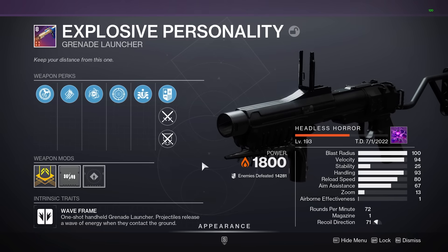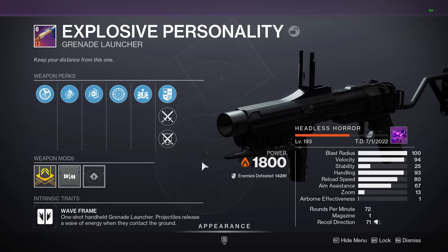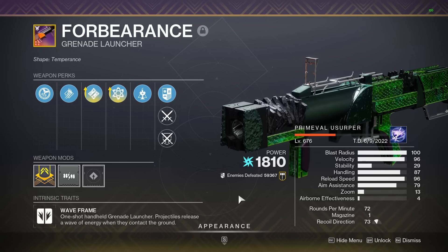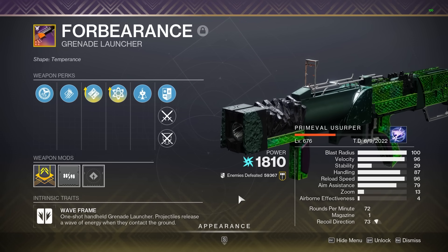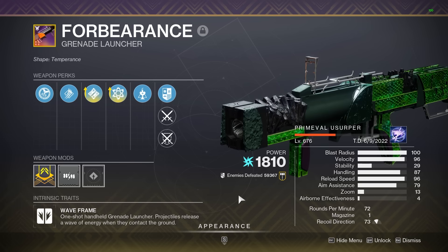Moving on to the energy weapons, when it comes to waveframe grenade launchers, the best option is clearly Explosive Personality — I'm kidding. All the energy waveframes are actually really good, but Forbearance is easily the best weapon in the entire game. The perfect god roll for this, which you want to craft, is Quick Launch, High Velocity Rounds, Enhanced Ambitious Assassin, and Enhanced Chain Reaction.